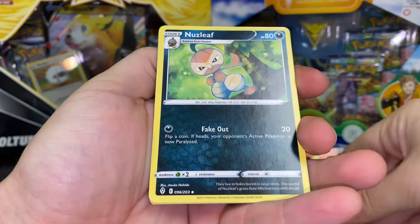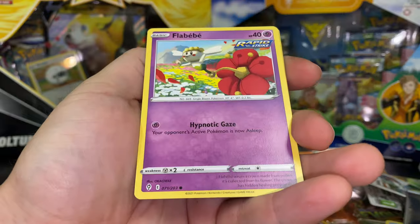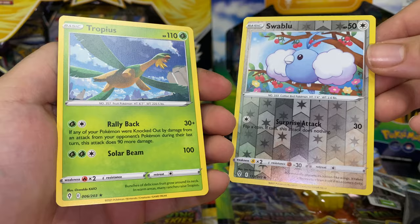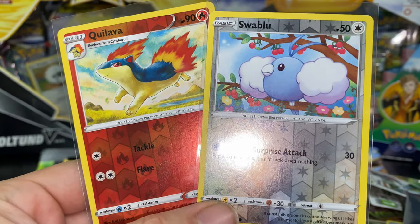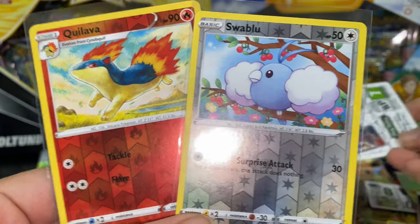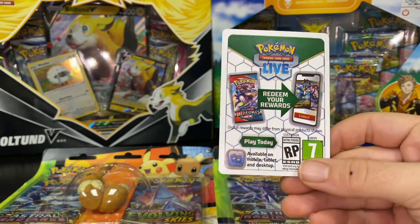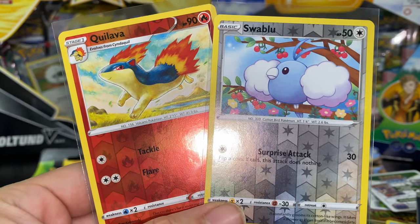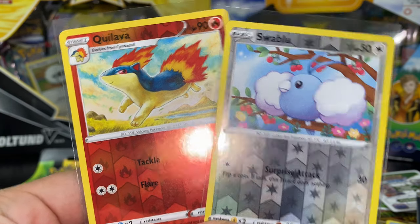Well, that's the case — doesn't look like we have a hit. Golduck, Rubber Glove, Chinchow, Litleo, Swablu, Flabébé, Roggenrola — reverse Swablu — and a Tropius non-holo rare. Unfortunately we did not get a single hit out of either one of these tins. However, it's nice to know Evolving Skies does have an updated code card now, joining the rest of the sets like Fusion Strike, Astral Radiance, and Brilliant Stars. Thank you guys so much for watching — best of luck to you on your pulls, and until next time, peace!